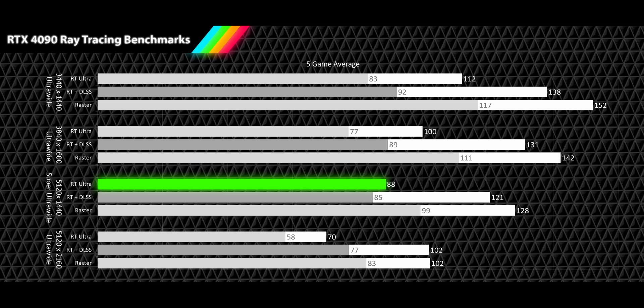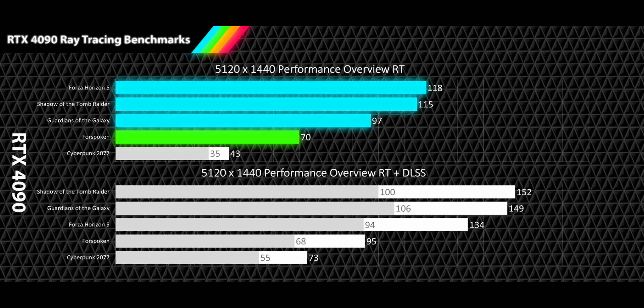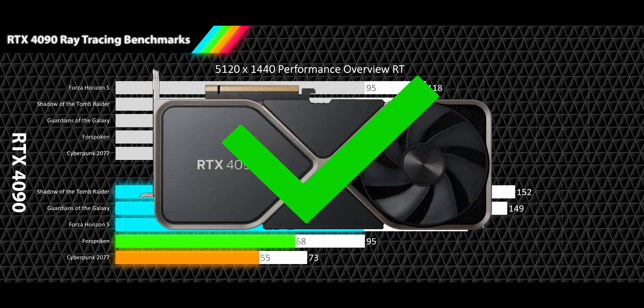At our super ultra-wide 5120x1440p resolution, the ray tracing results keep everything in smooth range with an 88fps average and a 70fps 1% low. When DLSS quality is turned on, the RTX 4090 delivers a very high refresh rate of 121fps and smooth 1% lows of 85fps, making the DLSS results only 6% slower than the raster average. Per-game ray tracing results show three games in high refresh rate, one smooth, and one acceptable, with three games above 60fps for 1% lows. DLSS quality results show three very high refresh rate games, one high, and one smooth, with four games above 60fps. The RTX 4090 is an easy recommendation for ray tracing at this resolution.